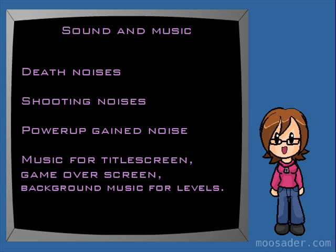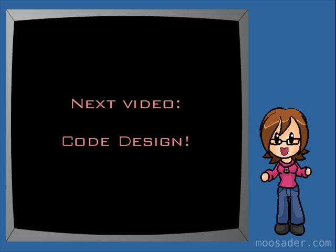As for sound and music, you probably won't need many sound effects, but a few examples are explosions or death noises, bullet shooting noises, power-up gating sound, and the song for the title screen, game over screen, and the various levels. We'll go over how to create our levels in a later video, but that's another asset you might make ahead of time. That's all for the game design planning now. Next I'll go over code design.